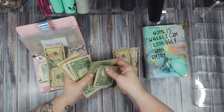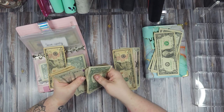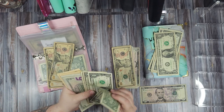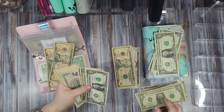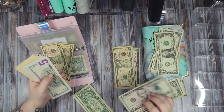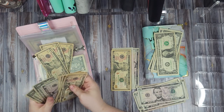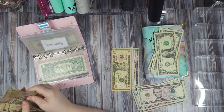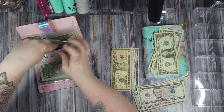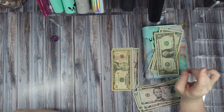We'll put a ten in — one, two, three, four, five, six, seven, eight, nine, ten. We'll do another ten — five, six, seven, eight, nine, ten. Ten for ten, ten for ten. Two birds one stone — we got some lower denominations to actually be able to play the game a little bit, and we condensed our savings challenge money.